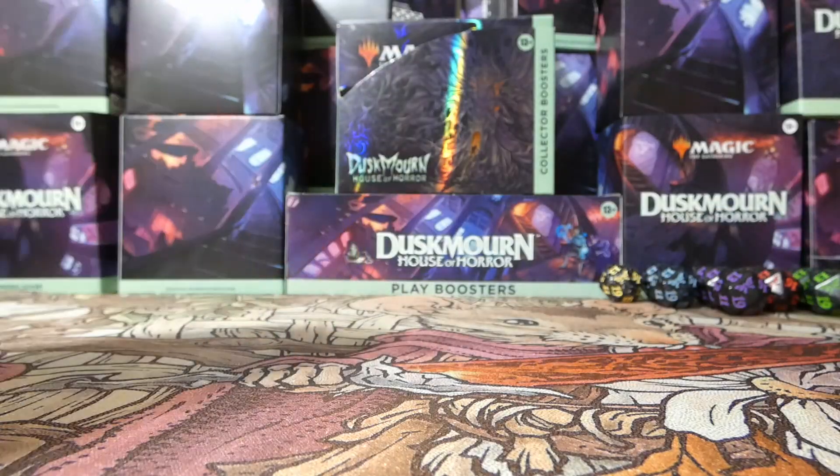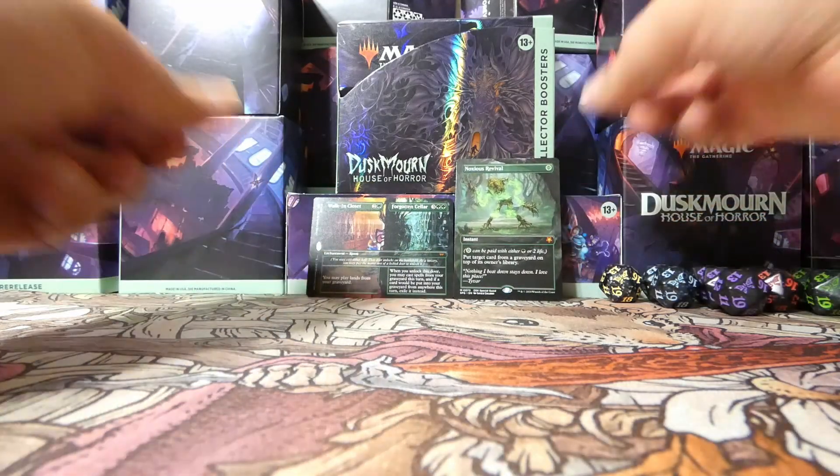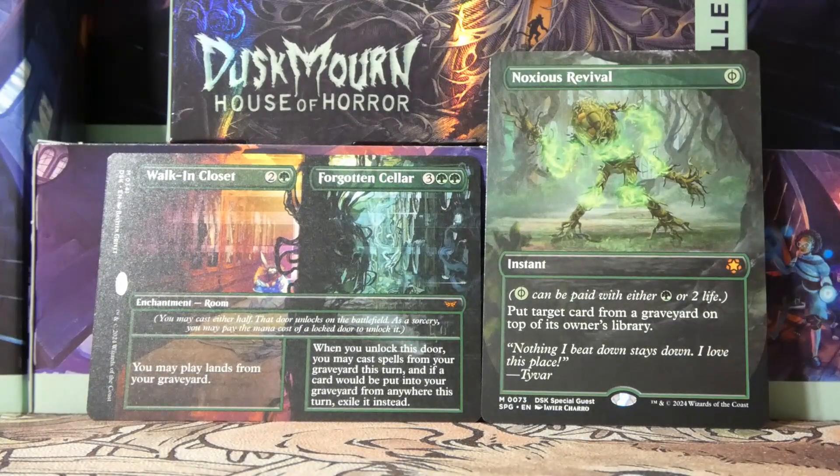And we have a Glimmer. We opened two mythics — or like a pseudo-mythic as a special guest. I will leave you looking at those because that's really awesome. We got an alt art mythic in Walk-In Closet slash Forgotten Cellar, and a Noxious Revival — very interesting cards we opened this time around. I would love to know from all of you in the comments what kind of deck you would make if you opened this kit. We opened nothing but black and green rares and mythics.